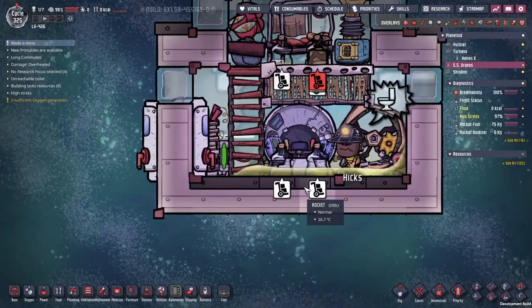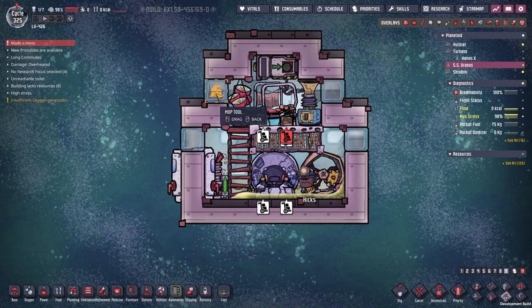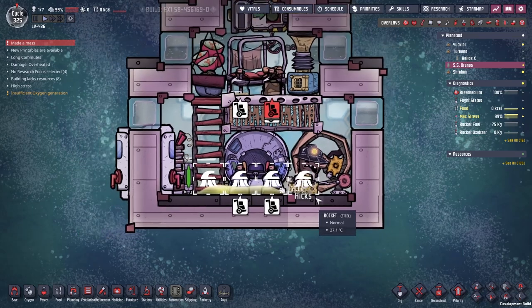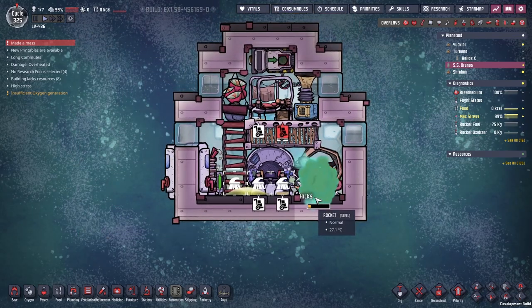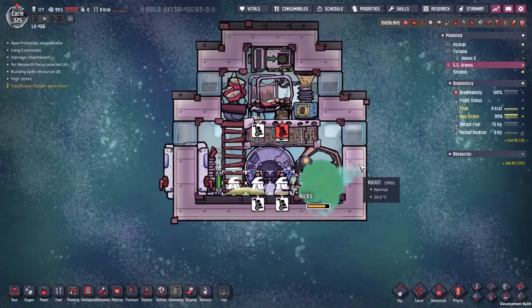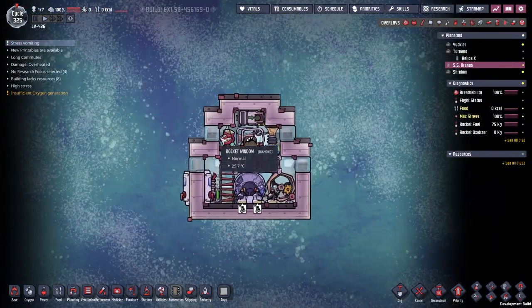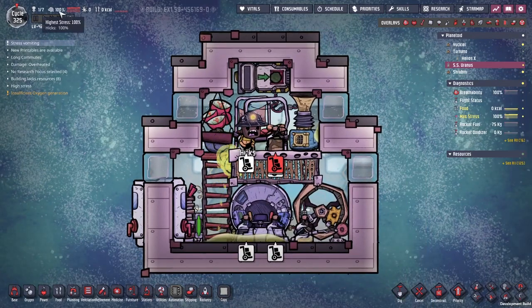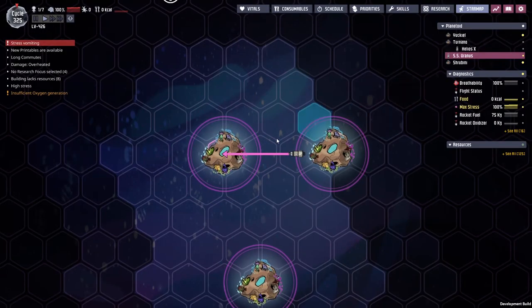If things weren't bad enough, Hicks is now making a mess inside his own little pod. Just clean it up as quick as you can, buddy. I know this place is quite unpleasant right now - let's try and get you home. Stress vomiting - oh dude, he's hit 100% stress.